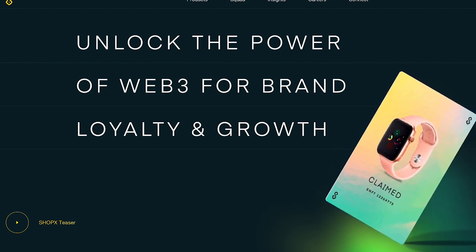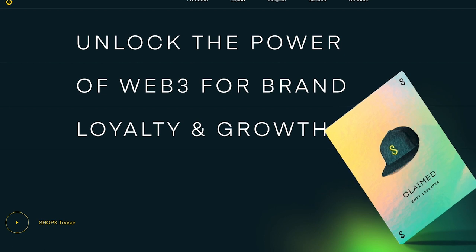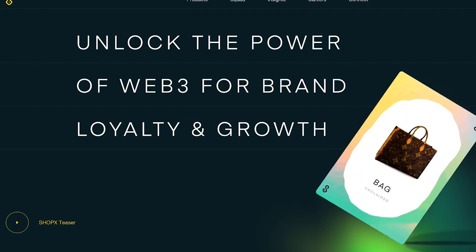Over time, we expect other real-world assets like luxury handbags, watches, cars, commercial real estate, and commodities to move on-chain.